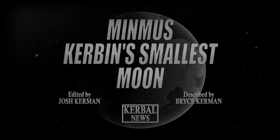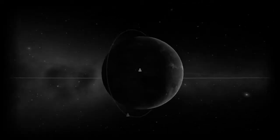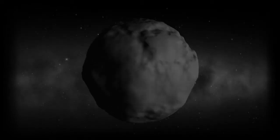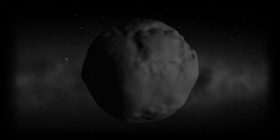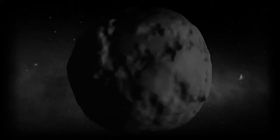Minmus, Kerbin's smallest moon! Minmus, only a recent discovery made by the Kerbal Astronomical Society, appears to be an incredibly small moon orbiting Kerbin. This astronomically small object, however, is not astronomically insignificant. Minmus' incredibly tall mountains and perfectly smooth plains make it a target of much scientific inquiry. The KSA plans to send a probe further than ever before out to this small, distant speck to help scientists learn even more about the universe that all Kerbal kind live in.